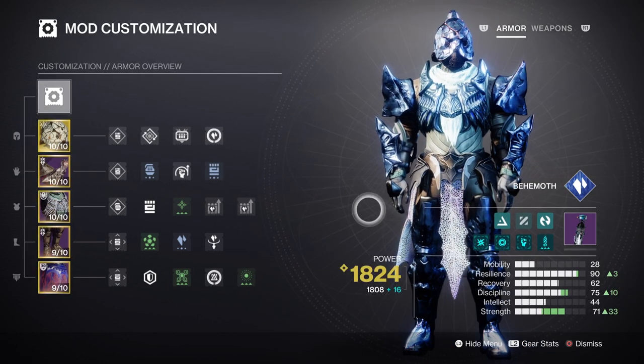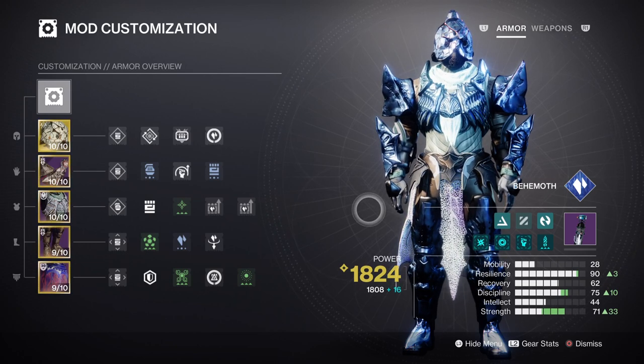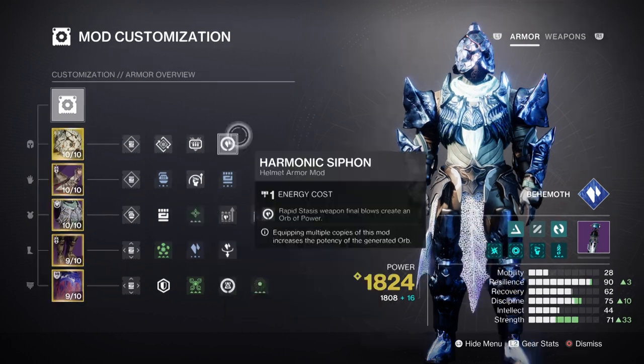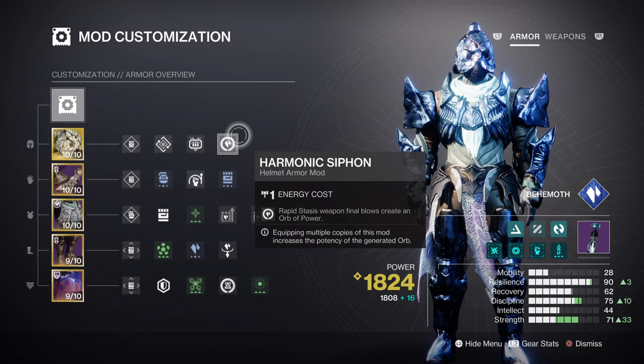Resilience is down to the user and what slots you have left for investment. If endgame, then tier 8 to 10 is ideal, while if you're new to endgame, aim for tier 7 to 8 and go from there. For the armor charges, we have Charged Up, which will provide a plus 1 to how many charges we can carry. Paired with Harmonic Siphon, Elemental Charge, Powerful Attraction, and Reaper, this allows us to retain a high supply of Orbs of Power on hand.